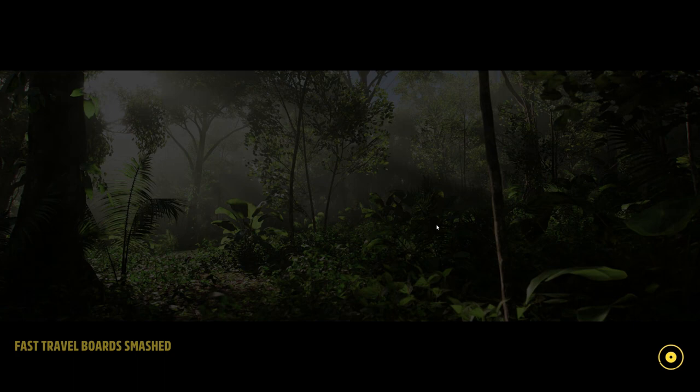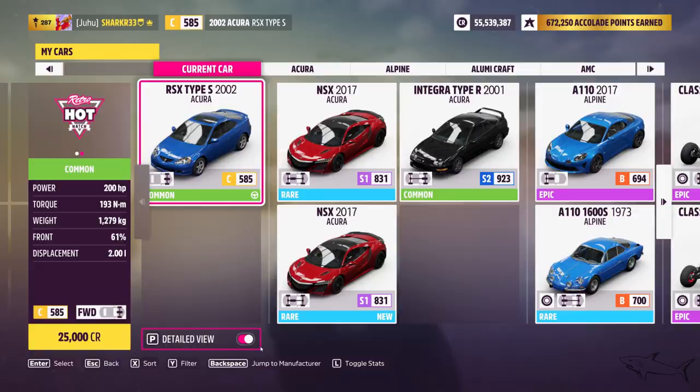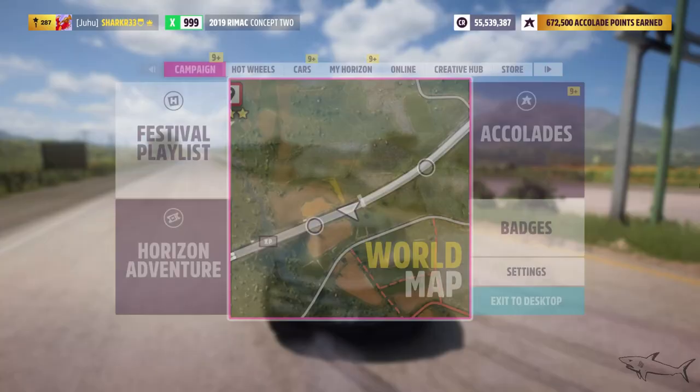There are some things you have to struggle with — it takes some time to go from one world to another. I just wanted to show how to become Elite because maybe some of you are beginners. Now, let's grab the Rimac, get inside it, and drive it for just a second. This will complete your first chapter with one of the fastest cars.